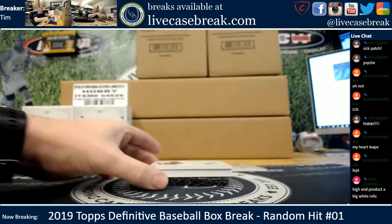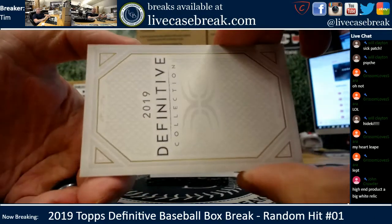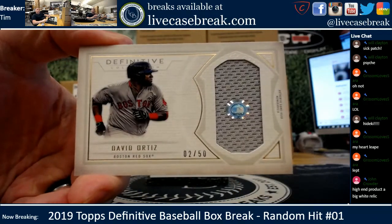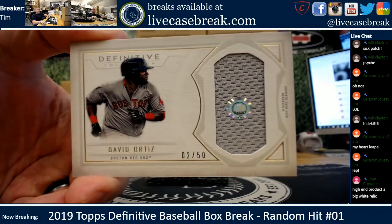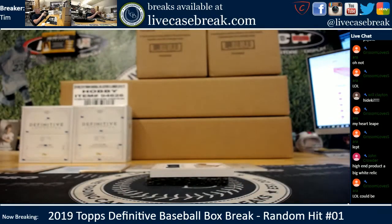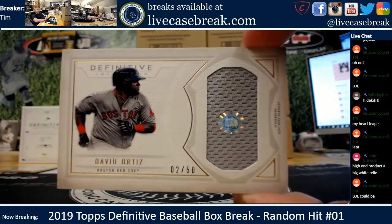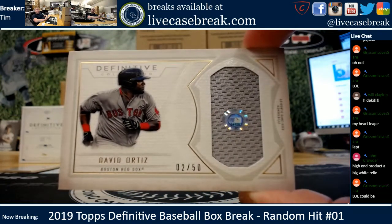We got just the relics left. First up: Big Papi, 2 out of 50, game used. Let's see what the number is — 848. 257JC if you want to look up what game that was used in. Could have been an All-Star game, could have been a regular season game — if anyone wants to look it up feel free, 2 out of 50.